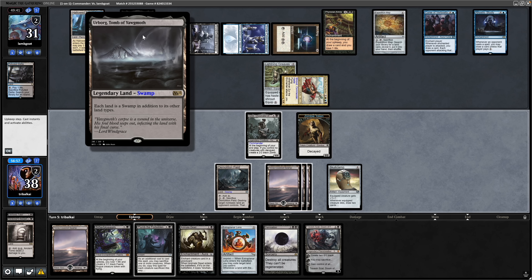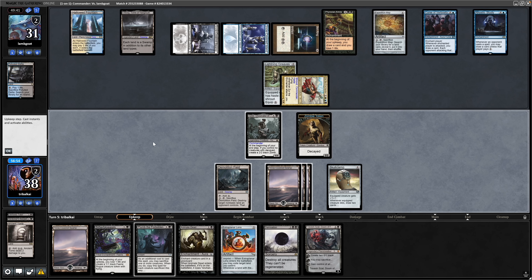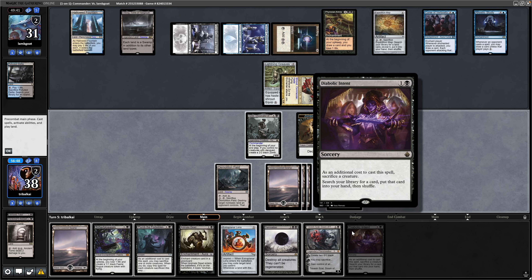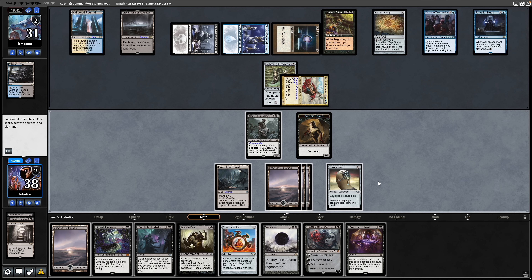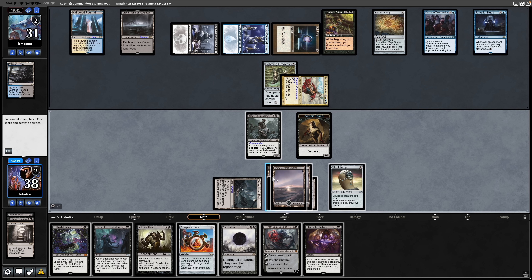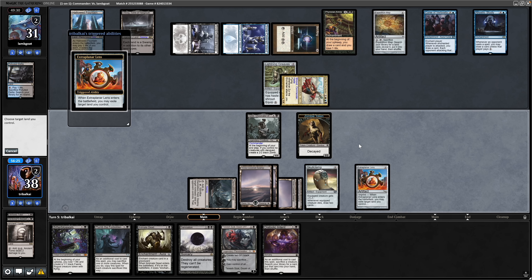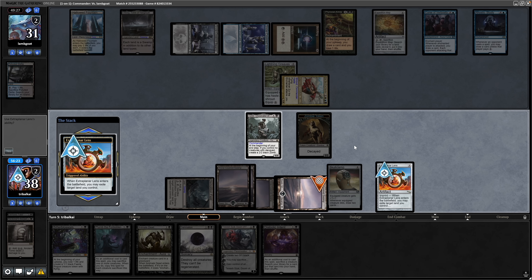Urborg, Tomb of Yawgmoth coming into play, so all our lands will tap for black mana. We've got five cards left in hand and see a Diabolic Intent which I'll probably hold on to, to finish off our opponent — likely with Aristocrat effects. Get down a land, and I think it has to be the Extra Planar Lens. Rhystic Study triggers — we're just going to have to let them draw. That comes down thankfully, so get rid of a tap land with it. Three for three on drawing into Extra Planar Lens in these games.